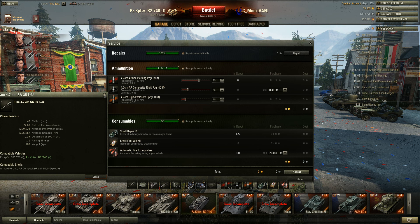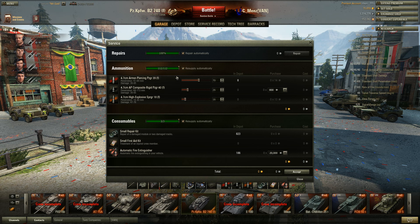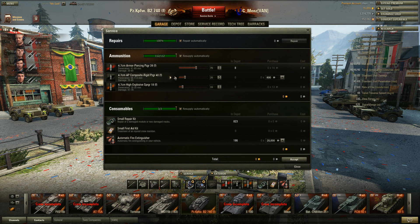In that case, you'll more or less break even or lose a little bit. However, as you see here, I carry mostly AP. I carry a bit of HE just to chuck at people when I'm not really aiming and I'm far away — I'd rather just throw HE at them than waste APCR or just bounce off of them with AP most of the time.